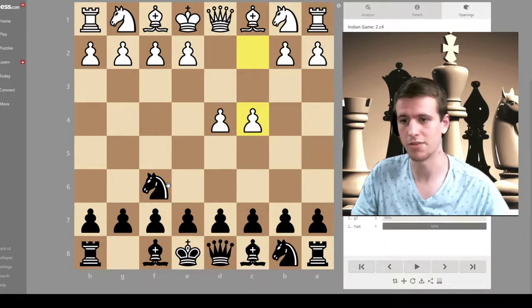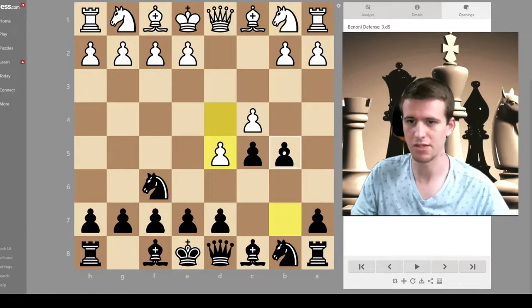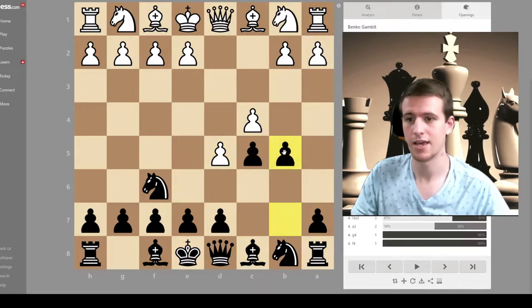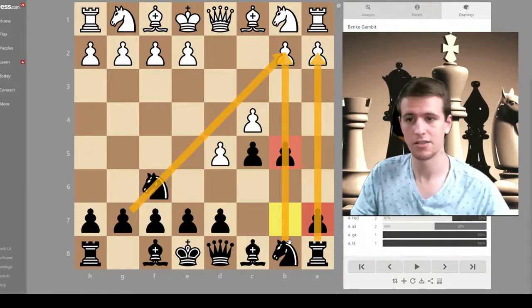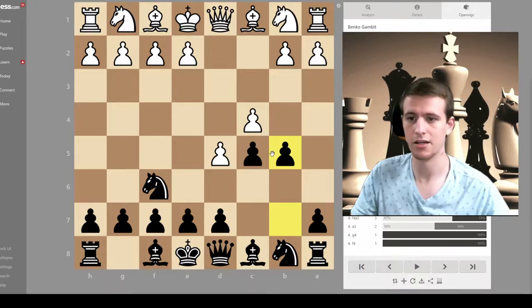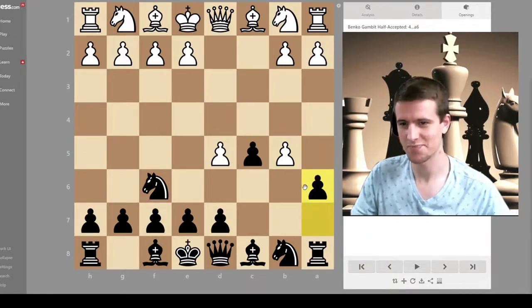If you're familiar with the Benko Gambit, you'll know that it's a pretty interesting and actually pretty sound gambit. Black will play pawn to b5, and the idea is that they're going to try and sacrifice both pawns to gain a lot of activity down the a and b files, probably fianchettoing their dark square bishop.